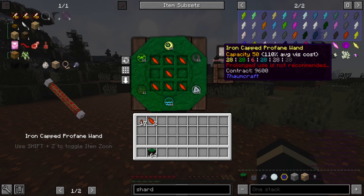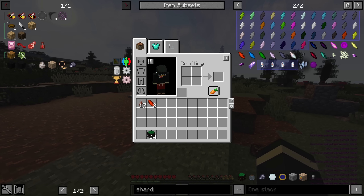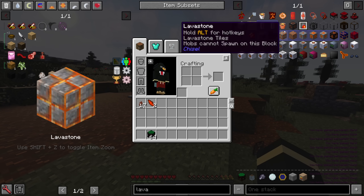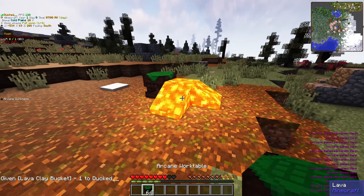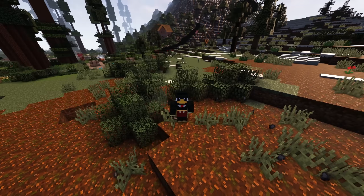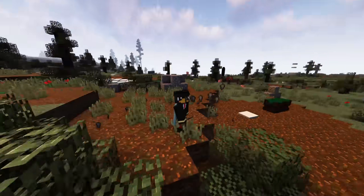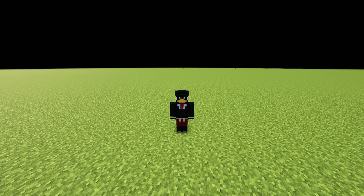You can bypass the Contract mechanic by trading for many wands and treating them as disposable — just press Q on the wand when you're finished at the arcane table to avoid getting any warp. The total warp from draining all the Contract is around 20, so it's not too much of a concern. For nugget transmutation specifically you won't be draining any vis, as you're not required to craft anything — just a note of warning for later if you continue using the wand for obtaining aspects and research.